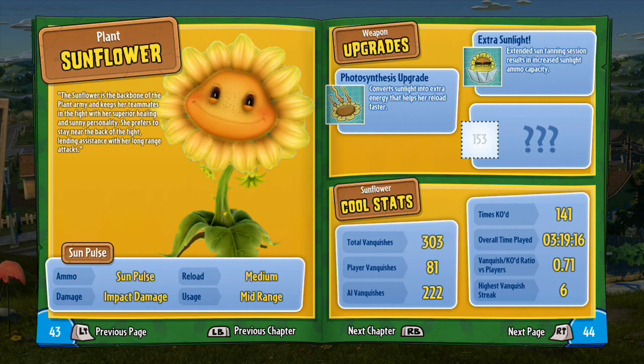The Sunflower is the backbone of the plant army — she keeps her teammates in the fight with superior healing and a sunny personality. She prefers to stay near the back of the fight, lending assistance with her long-range attacks.